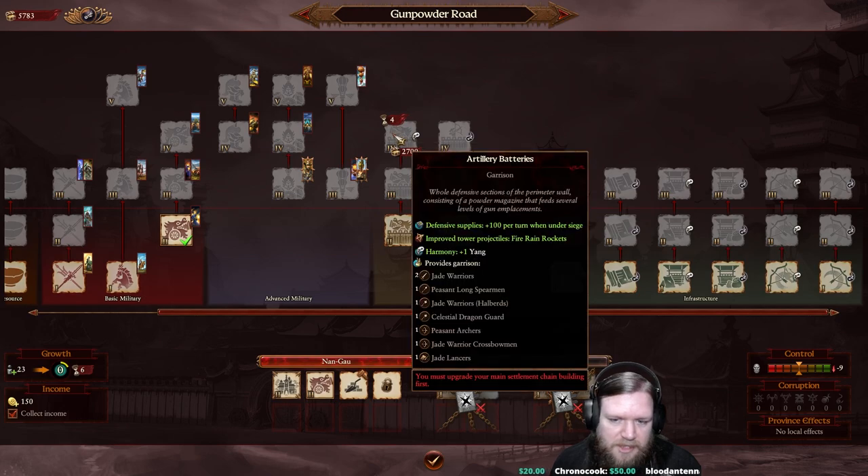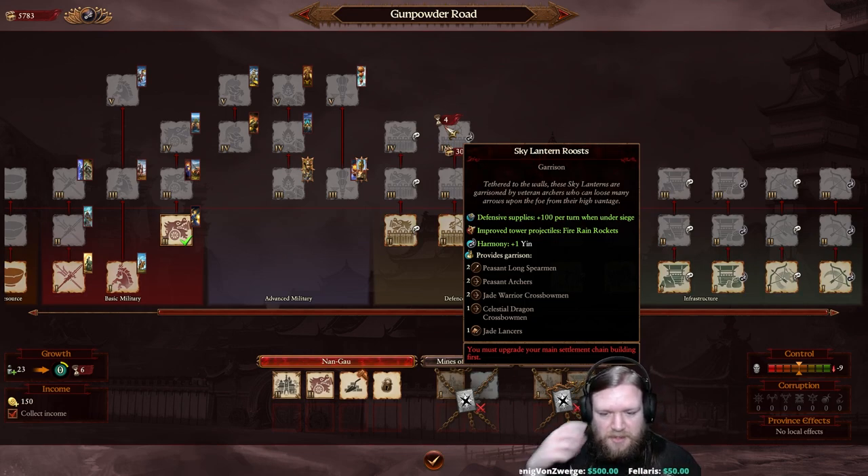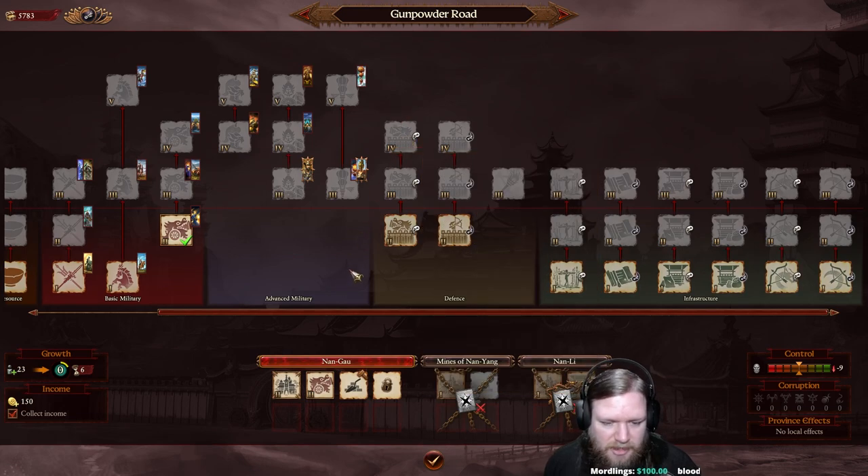Cathay is unique in having two mutually exclusive lines of defense. The Artillery Batteries line is Yang-related and provides close-combat units: Jade Warriors, Peasant Long Spears, Halberds, Celestial Dragon Guard, plus one unit of Archers, one unit of Crossbows, and Jade Lancers cavalry. Alternatively, the Sky Lantern Roosts line is Yin Harmony and provides two Peasant Long Spears, two Peasant Archers, two Crossbows, and one Celestial Dragon Crossbows - very little close combat and lots of ranged units.